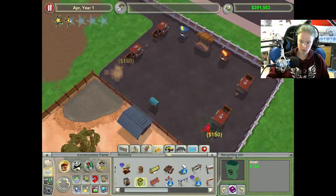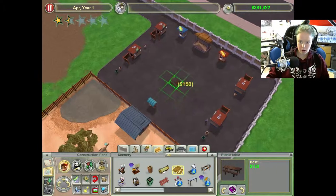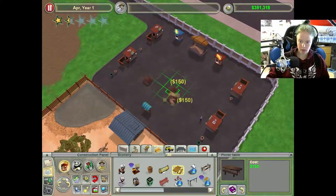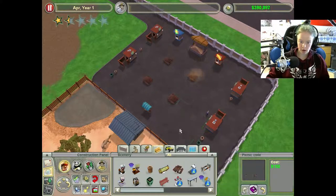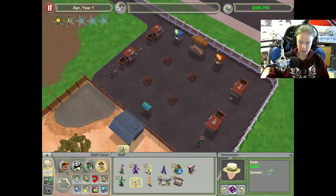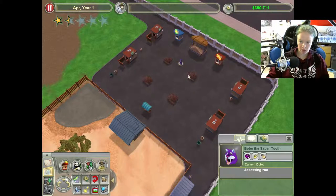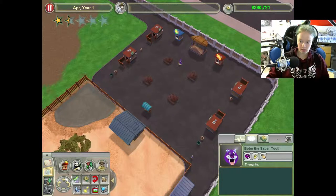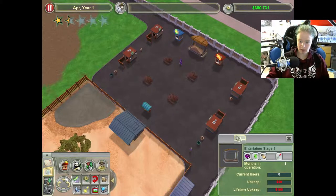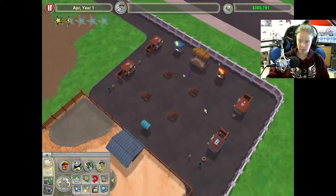Do some tables. I also need to hire an entertainer. Dinosaur entertainer, Sabretooth cat entertainer — we'll do a saber-tooth cat. Okay, so what is this? Okay, so that should be there, that's fine.